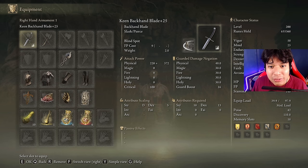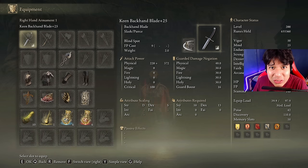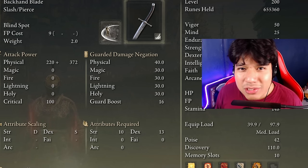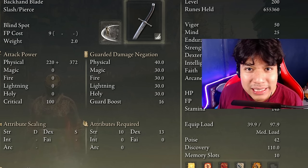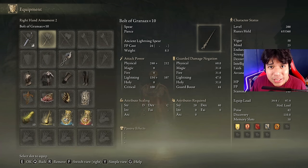Now let's quickly talk about the equipment. We are going to be using the Backhand Blade at plus 25 with the Blind Spot skill, which is the default skill of this weapon, on the Keen affinity. If you pay attention to the stats, you will notice it scales S with dexterity, so you are going to have a huge attack rating for a weapon that is really, really fast. The best part is that the stats we'll be using are pretty much the same as the previous build, but more optimal for the DLC.